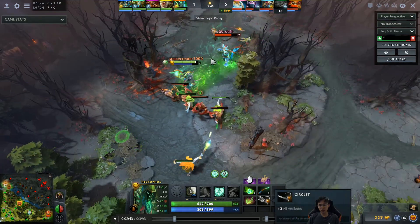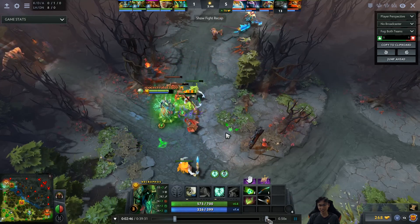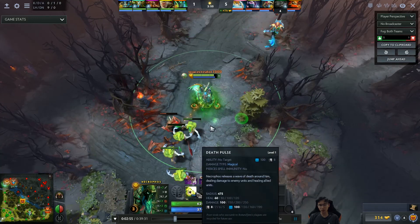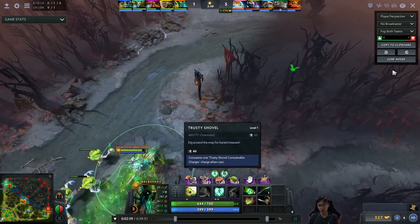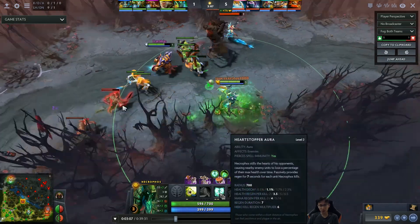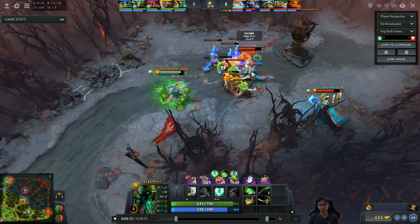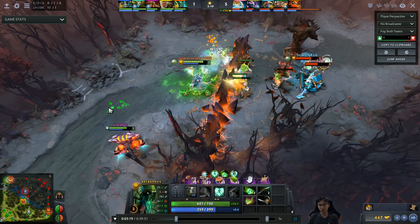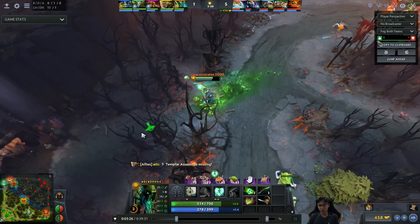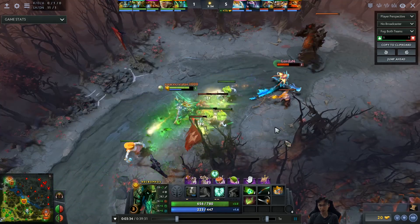In my own games I was laning against Luna and Abaddon and they just nuked me down constantly, so I know how Seb feels. Right now he's got two points in Heartstopper Aura at level three — you don't necessarily want two points in Death Pulse. I've seen a lot of pros go for two points in Heartstopper at level three, prioritizing the percentage-based health decay and regen because Death Pulse at level one already does 100 damage, which is enough for CS under tower.